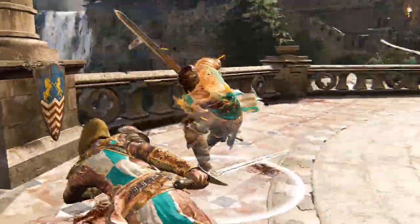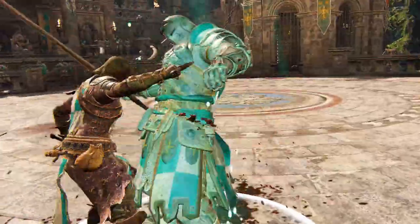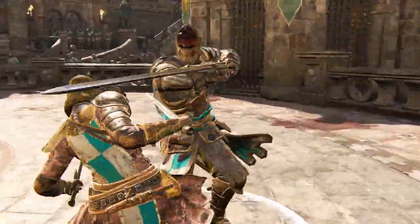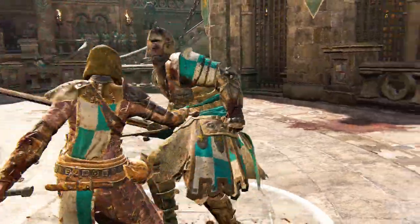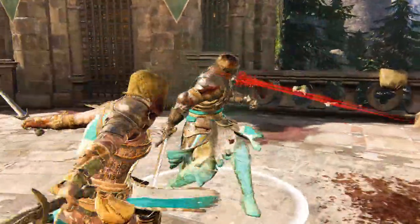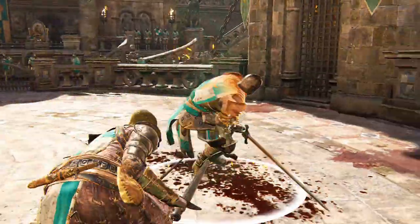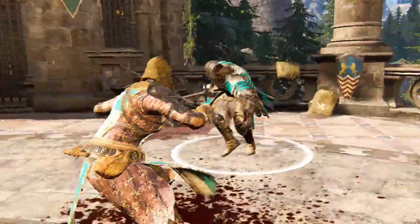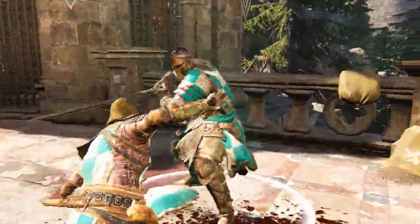The Peacekeeper doesn't actually have that many different kinds of punishers, but that doesn't mean she is easy at all. Some of her punishers can be a little bit long, so you have to do a whole string of moves, which makes it pretty easy to mess up. Also her punishers do seem to deal not so much damage, but that is because most of her damage is from bleeding. Accounting for the bleed, she actually has some really impressive damage numbers.